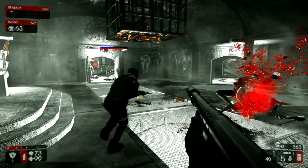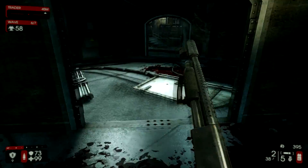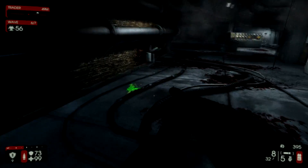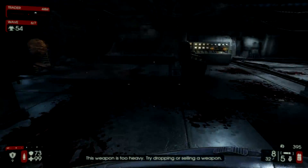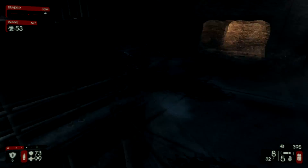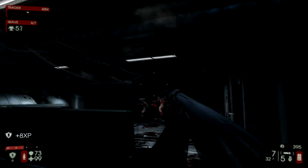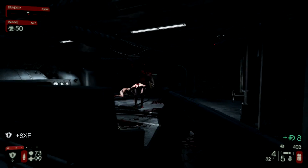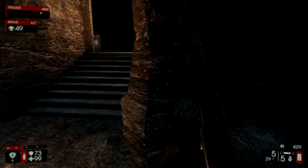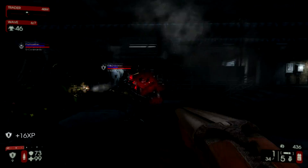This leads us back to the room we were just in - one of the ways does, yeah. There's a weapon right here. Oh, there is indeed a weapon here. That is indeed a Scrake. I think this way leads outside - so we just finished this gap.